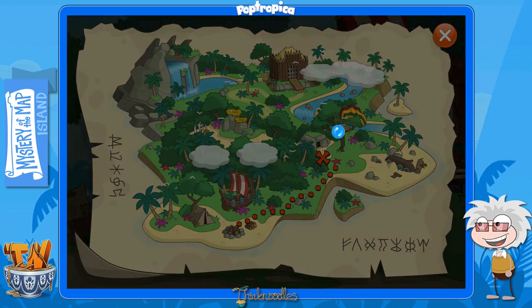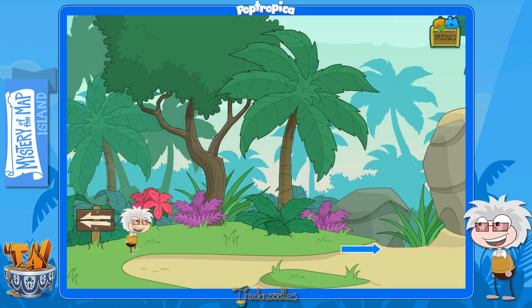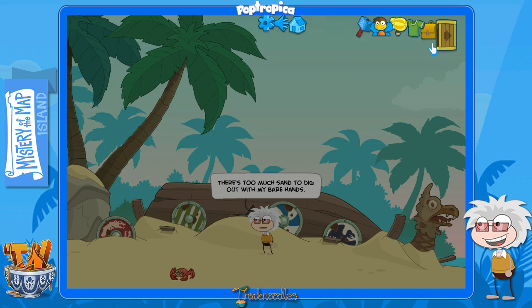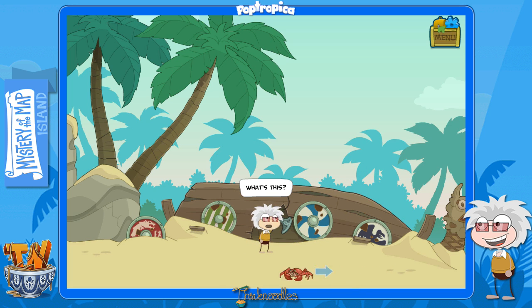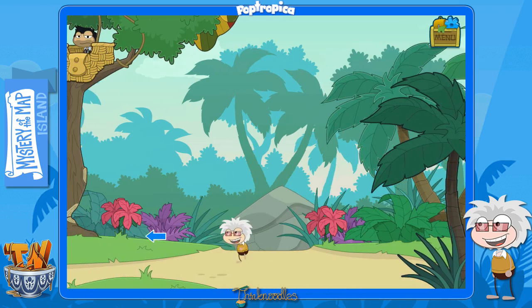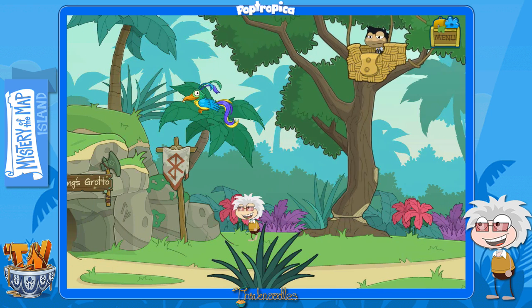Back to the jungle — we don't dig up the tree — we keep running to the right. Next screen we've got the viking ship in the sand and there's a pile of sand right here. If you click on it, it says you can't do that with bare hands, but of course we already have a shovel, so we'll dig. Poptropicans are amazing diggers — so fast! It finds a battle axe, which works just as good as a tree-chopping axe.